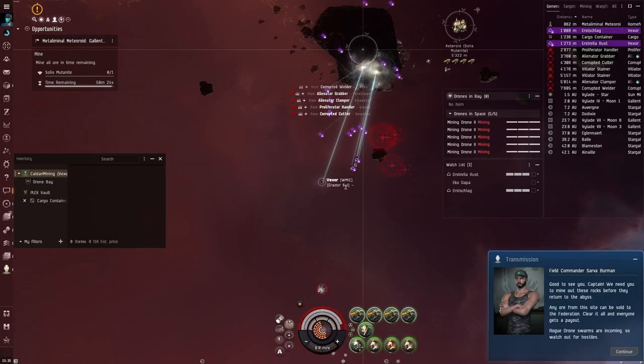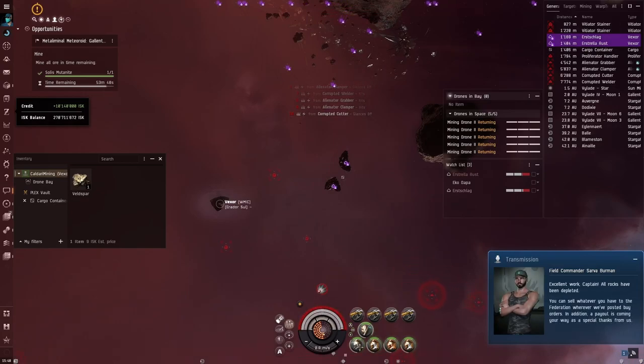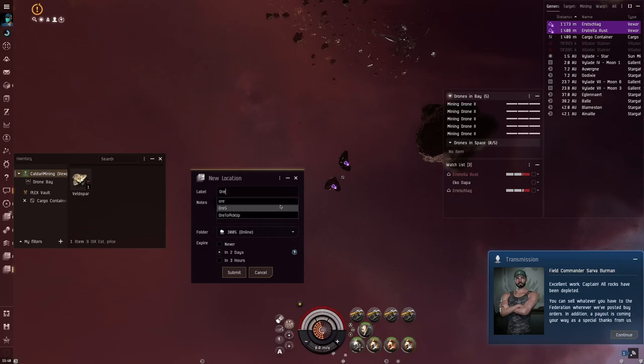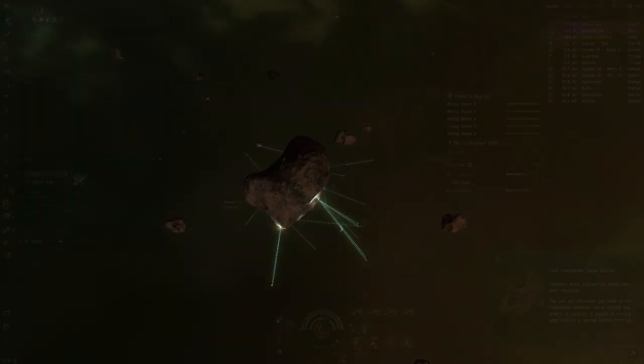If you do run out of space, mining lasers may turn off or drones will become idle. Once the rock is depleted, create a bookmark for the jet can so the Porpoise or Miasmos can pick up the ore later. In order for the Porpoise to be able to pick up the ore, the site has to despawn first. The Miasmos could enter through the gate.